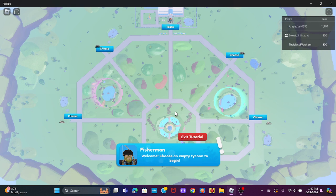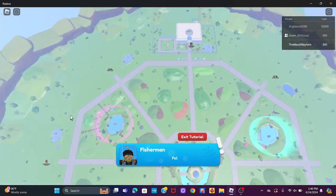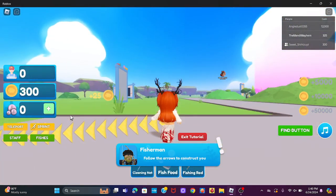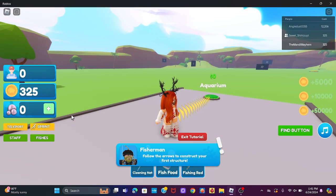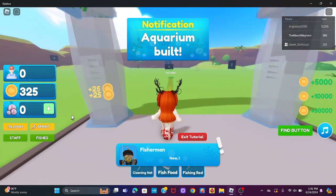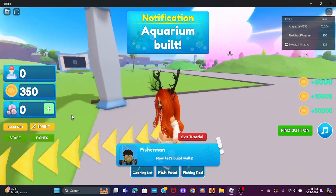Where are you choosing? You want me to choose one next to? I'll show you the one you should choose — choose that one. This one? I like the bubbles when it spawns you. That's so cute. Oh, arrows to construction for structure. Perfect! Aquarium built! Yeah! This is so cool. Let's build holes!